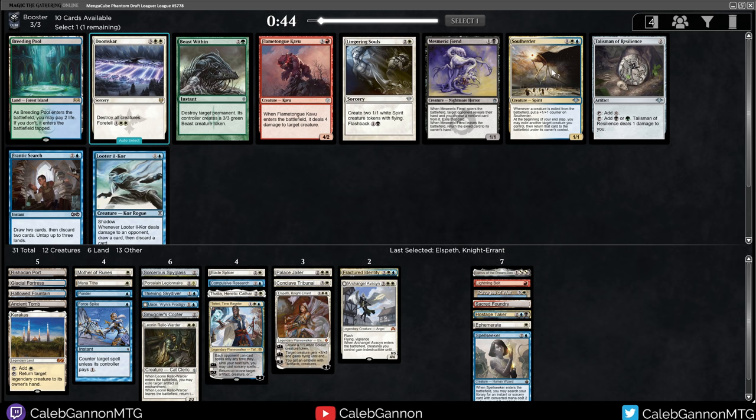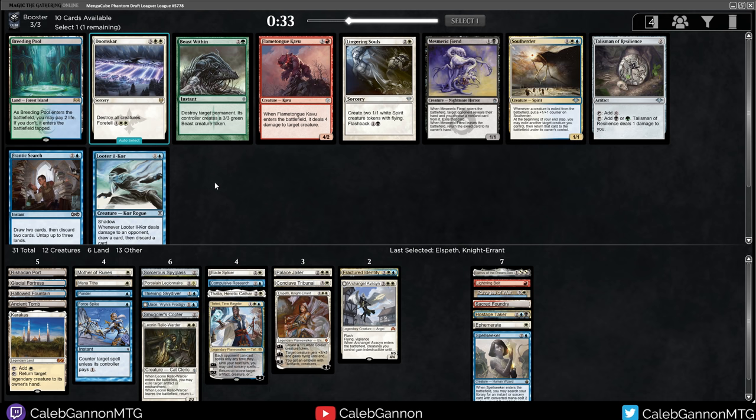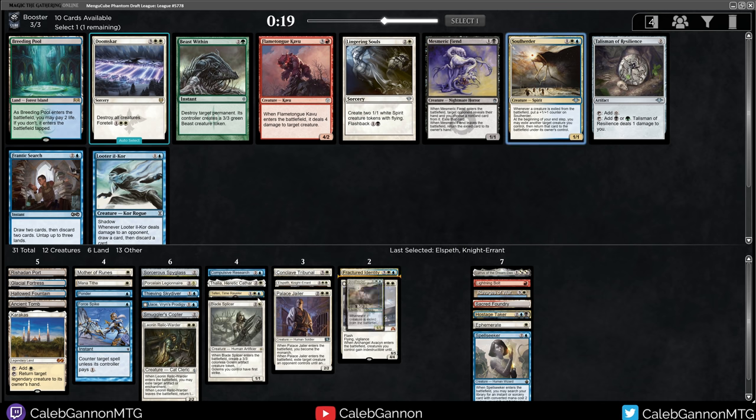Soul Herder - I love that in Vintage Cube. Whenever a creature is exiled from the battlefield, put a counter on it - and this only exiles creatures you control. Just a 1-1. Otherwise it's Looter il-Kor, I think, would be the pick. I do actually think Looter's pretty good too. But Soul Herder with Blade Splicer is really sick. Soul Herder, Palace Jailer - alright, I'm down.